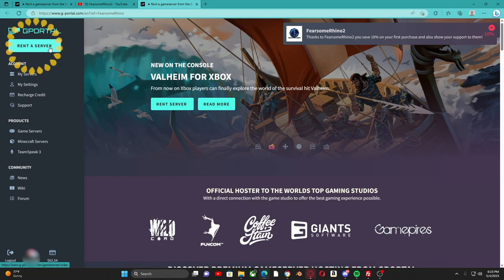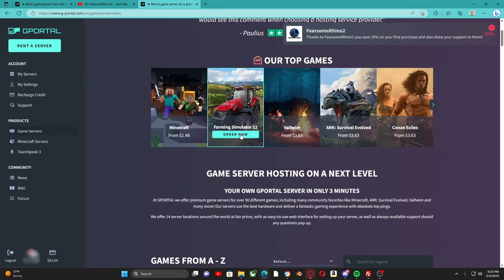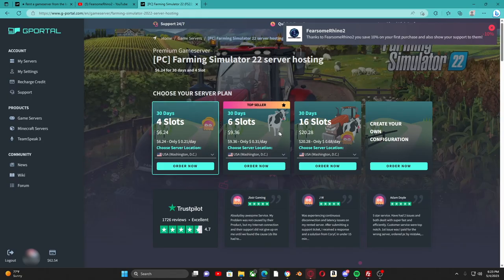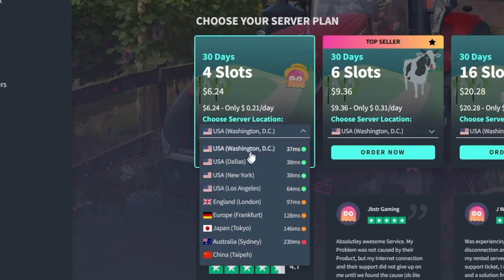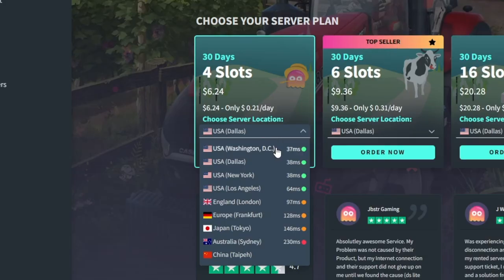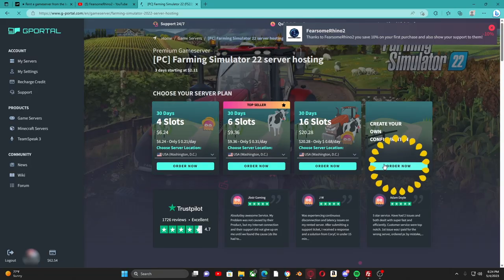The first thing you want to do when trying to rent a server is go up here and hit 'Rent a Server.' You'll see their most popular games. We'll be looking at FS22 today, so go ahead and click FS22. You can choose how many slots you want and choose the ping. There are different ping amounts depending on server location, so choose the best location that matches your needs.